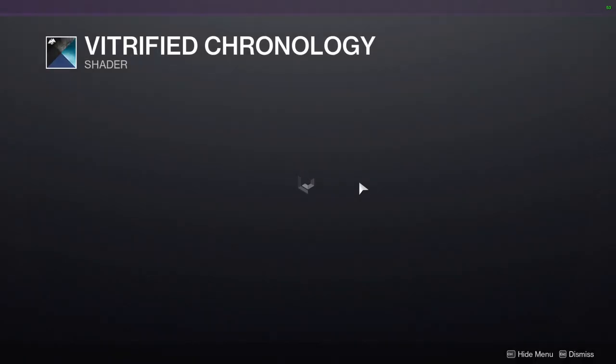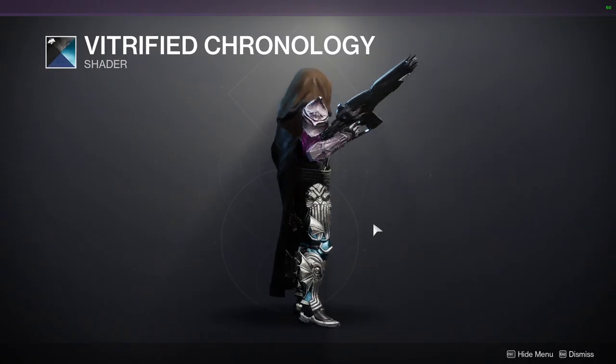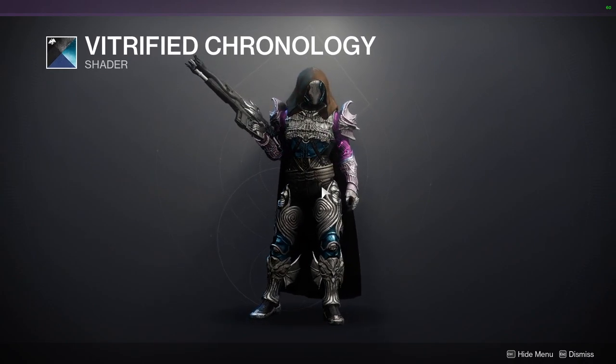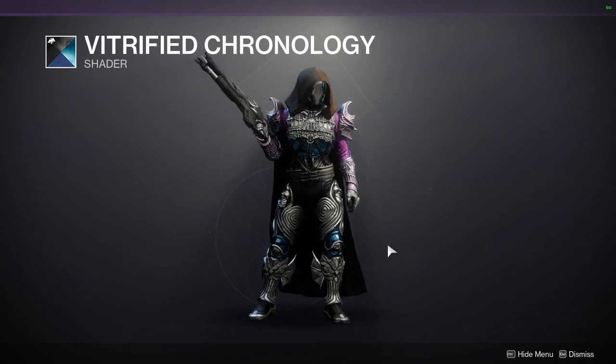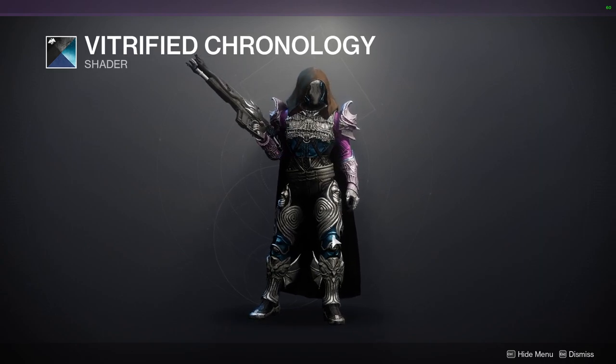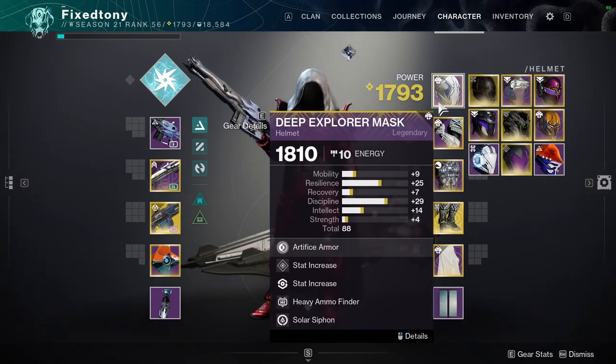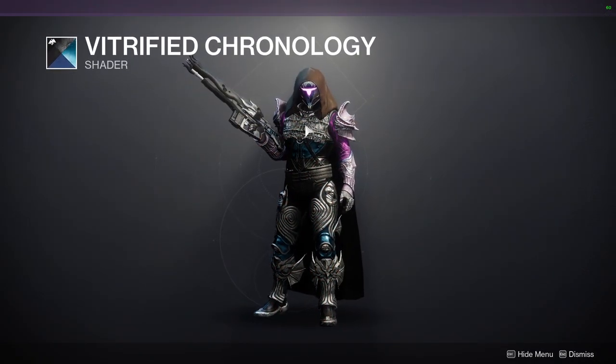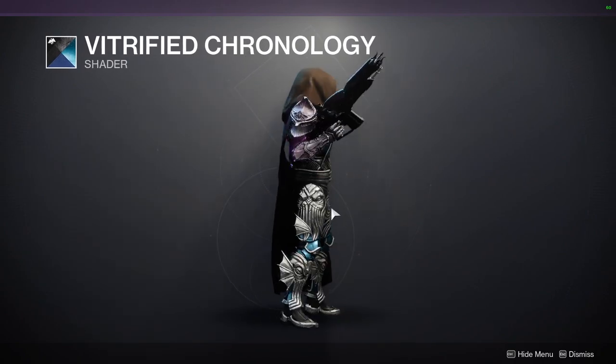The first one is going to be Vitrified Chronology. I actually do like this shader quite a bit. It's pretty good blue and silver and black. There is brown there as well, but my main focus is the shader color — it is this really deep purple. Let me actually switch my helmet real quick so you guys can actually tell. As you guys can see, the purple is pretty good. I actually really do like this one if you're going for a purple look, so just be aware that this does have a really good purple.